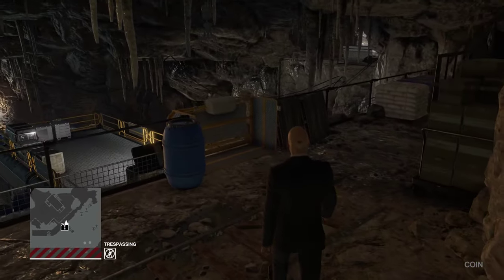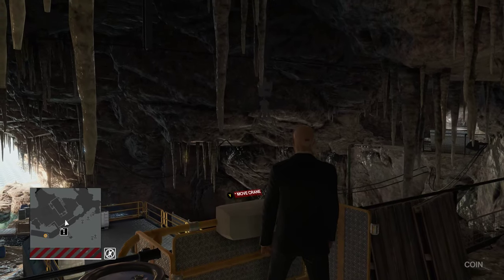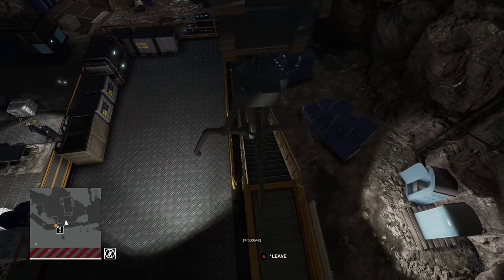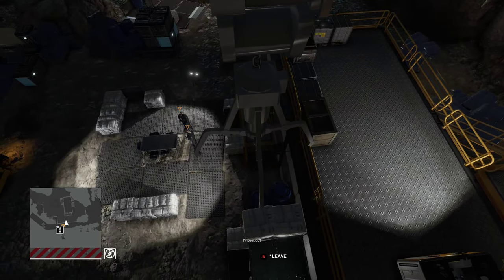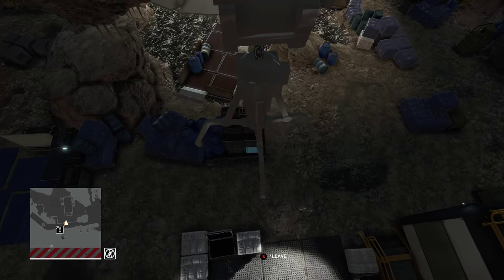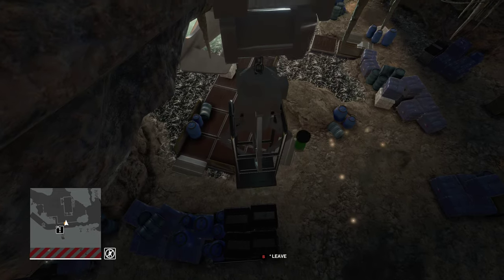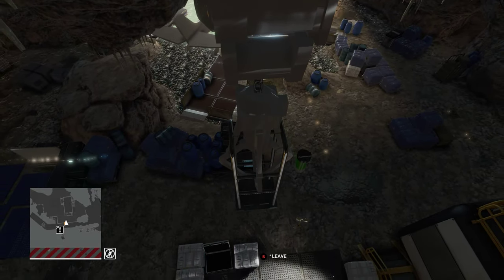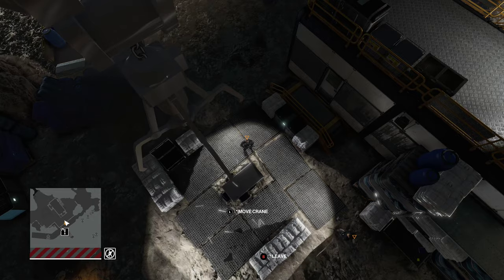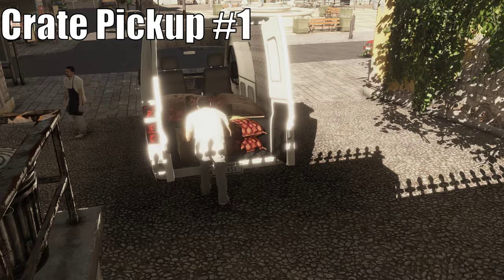There was a crane in the underground lab that 47 could control. Crates that 47 could conceal items into were present on the map, or removed from it. These crates would be moved by NPCs from one area to another.